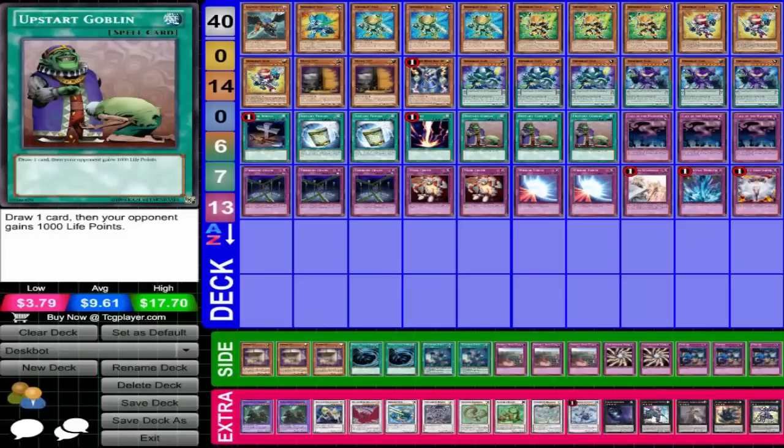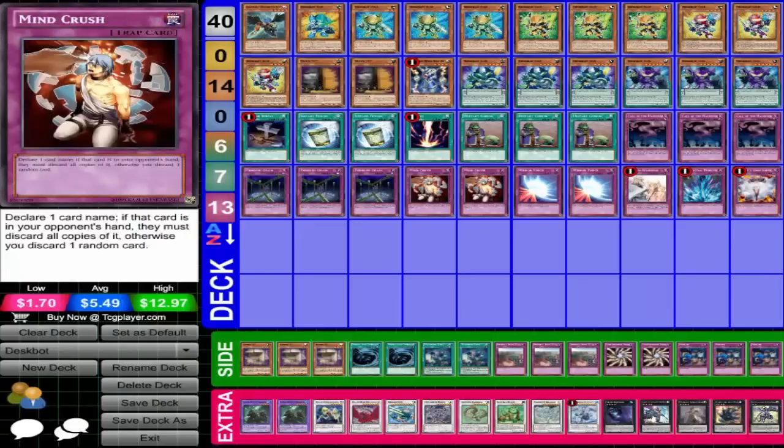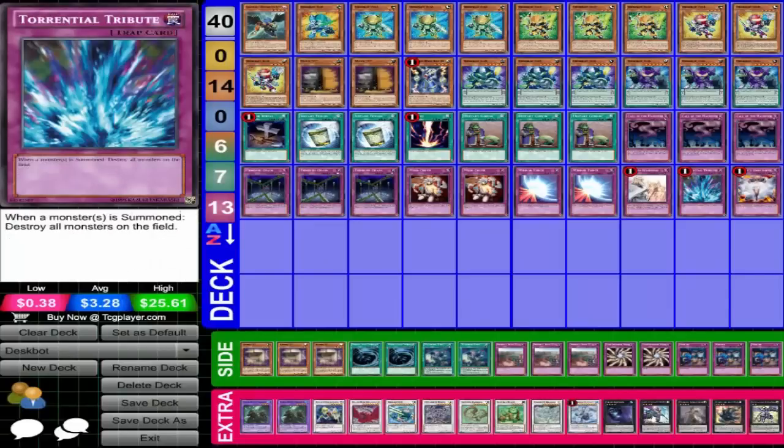Three Upstart Goblins, three Call of the Haunted, three Phoenix Wing Wind Blast, two Mind Crush, two Mirror Force, Solemn Warning, Torrential Tribute, and Vanity's Emptiness.